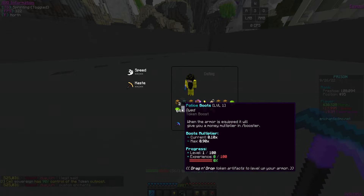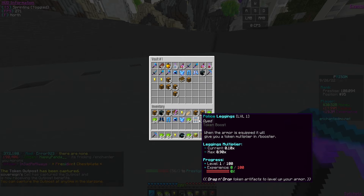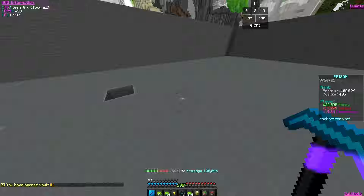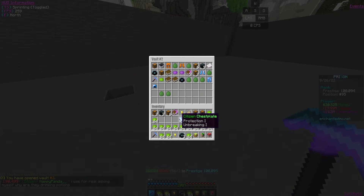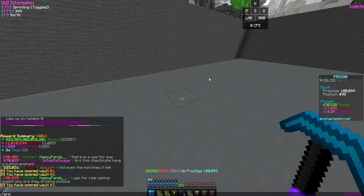I have a token pet active right now plus a token booster, so I'm trying to get as many tokens as possible. To maximize tokens I need a full set — the police set gives a slash booster and token multiplier. I think I'm missing the chestplate, so that's not really the way to go currently.